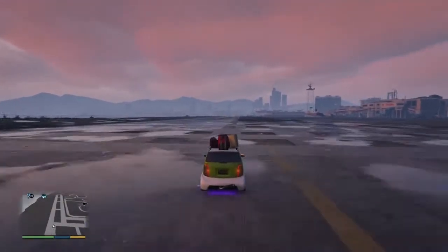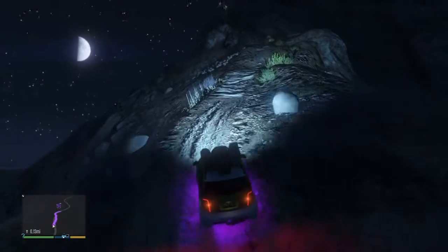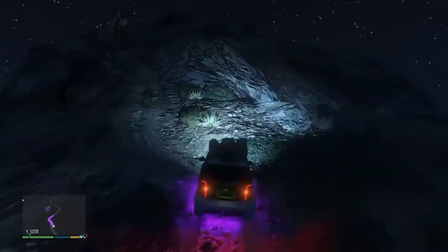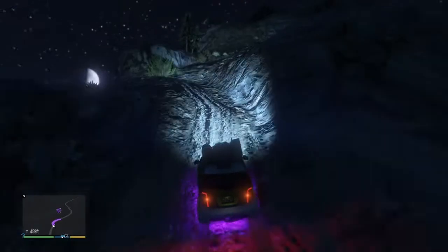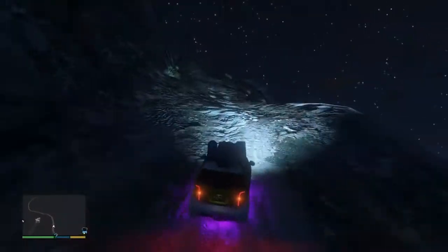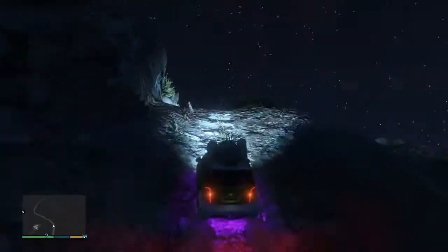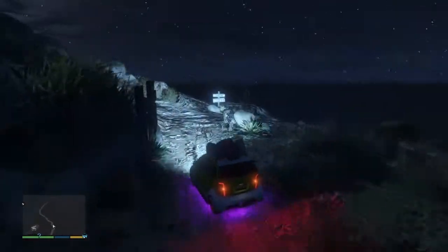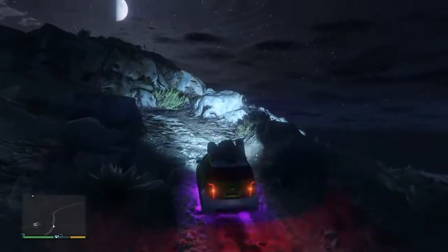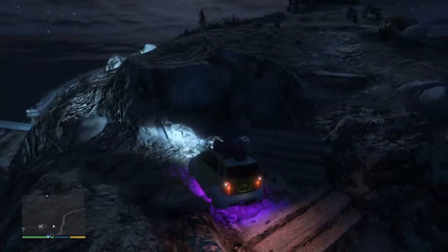Now let's take it to the highest place on the map and see how much damage we can do to it. We are nearing the top of the hill — I had to go through a lot to get up here, very difficult, almost fell off a couple of times, but we finally made it. I think I ran over something — I heard a noise. I'm going to take this to the very top and then just roll right off. What does this sign say? Danger. Don't care — I'm going to drive off this cliff whether the sign likes it or not.